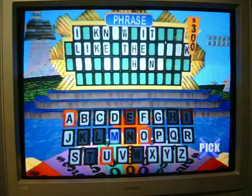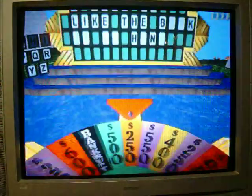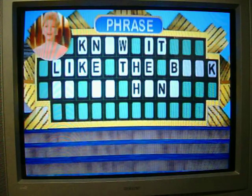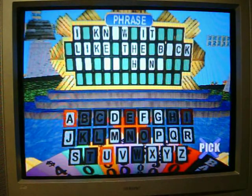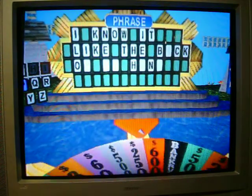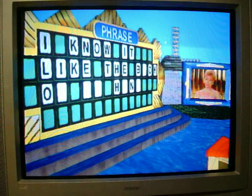Three hundred. A B. Yes, there is a B. Six hundred. C. Yes, there's one. One C. Five valent. O. Two O's. Six hundred. F. Yes, there is one. One F.